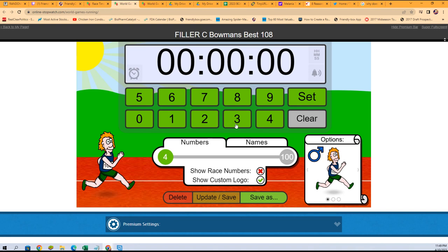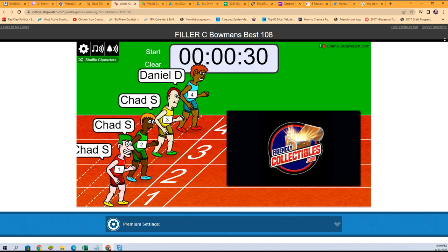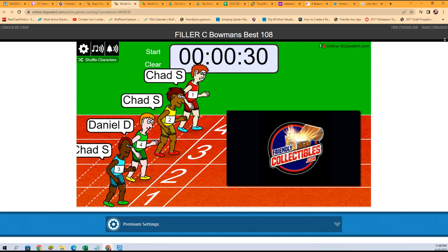This is going to be a 30-second race. We've got Chad S and Daniel D in this one. What's up Daniel D! So we're going to shuffle seven times — one, two, three, four, five, six, and seven — Filler C. We've got four owner names going to the race, and first place gets a spot in the break.